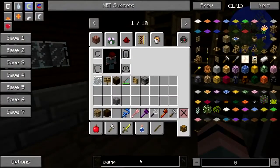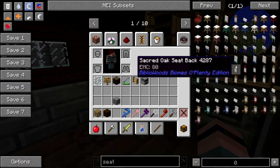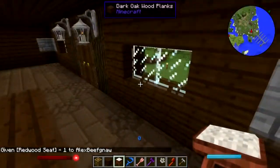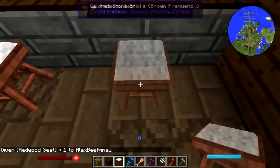I need some seats — there we go. And some bar stools up ends. Redwood — that looks a little bit more like what we've got here. There we go.